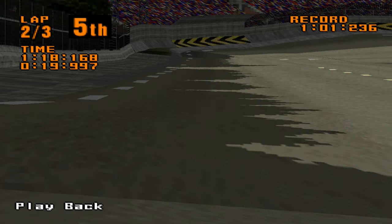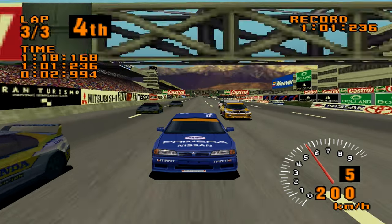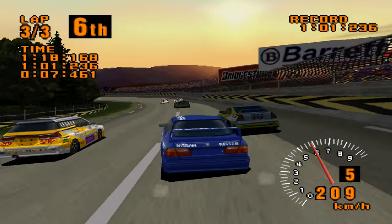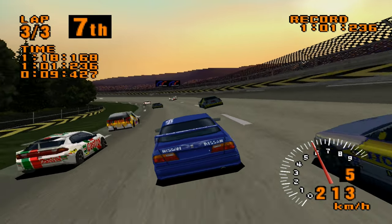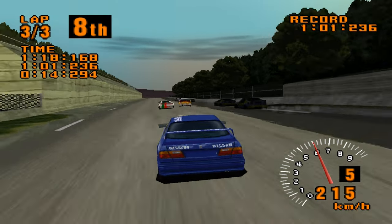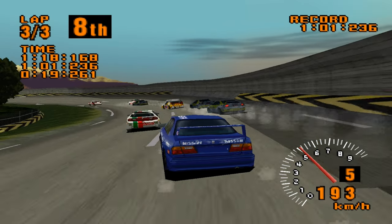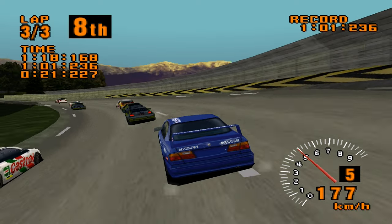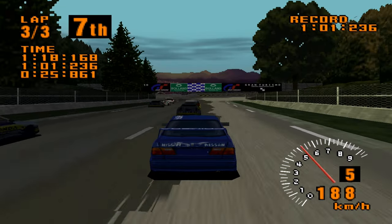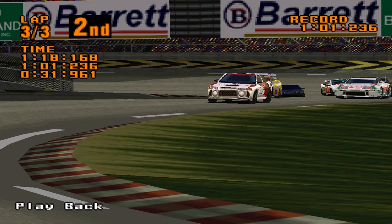Aside from the frame rate dropping ever so slightly, there are a couple of other weird things that happen when you force the game to load eight cars. The car starts in seventh and eighth places on the grid, and also one of the other cars will have a weird, shadowy look about them, like they're in a night race or something. You also can't force the game to load any different cars to race against with this method — the extra cars that load will be duplicates of other cars already in the race, so you could potentially end up having three or even four of the same car on the grid.